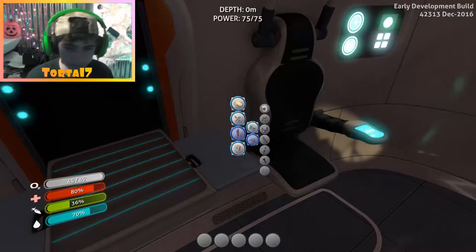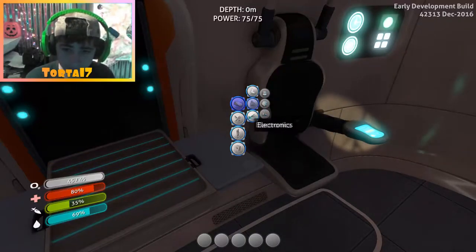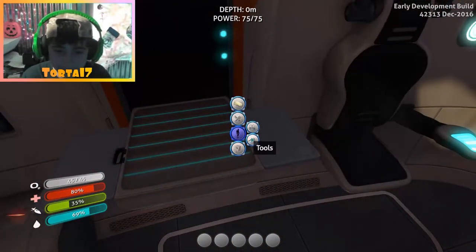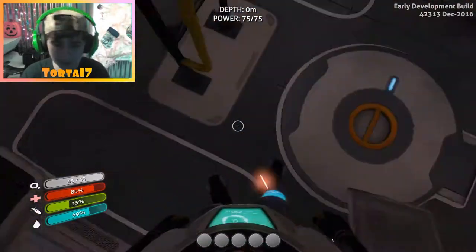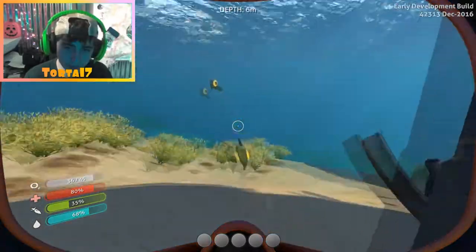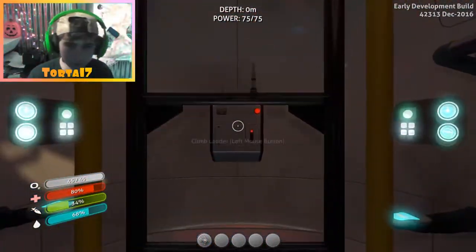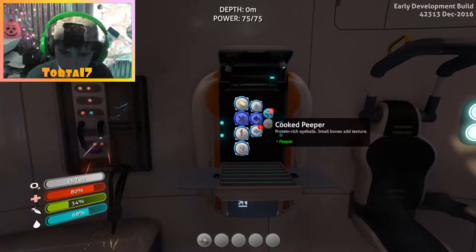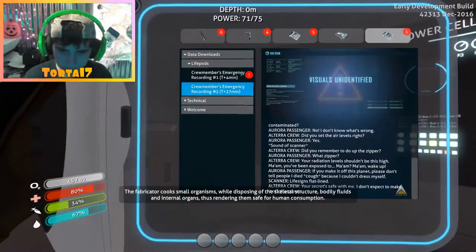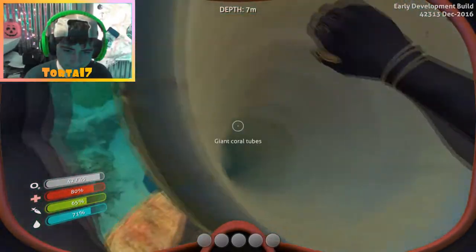We're gonna need to make a repair tool, which requires magnesium and crawfish powder — I assume you get that by killing something. We also need to get a knife, which needs silicone rubber, which I don't know how to get either. This game's gonna be a lot of 'I don't knows.' I need food — come back here! Can I eat you, peeper? I can eat you — cooked food, cooked peeper! I ate it, sick. Let's go down here.